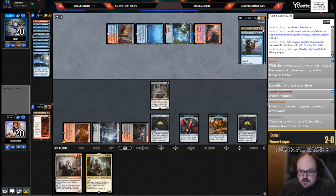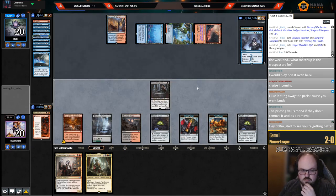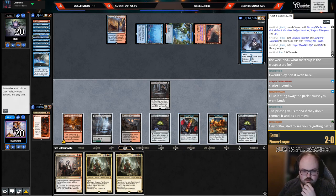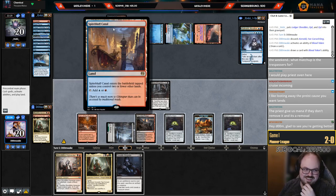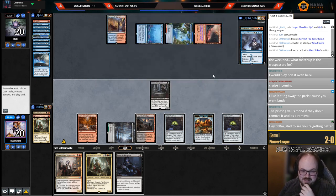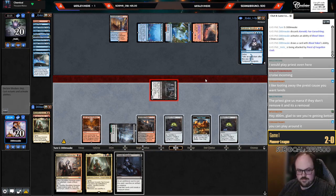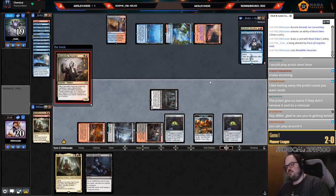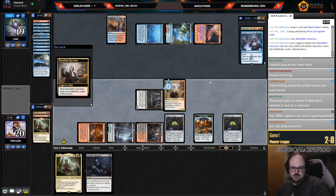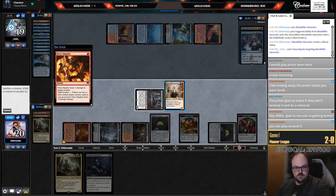They're definitely casting Cruise this turn. They put Iteration and Trespass in their hand — that's a little scary. Not casting Cruise? Interesting. Loot away that. What if they have a second Spell Pierce? I kind of have to play around it. I'm going to play the Harvester. It really sucks not hitting my land drop this turn for the Corvold next turn — that's why I really wanted to play the Dispute there.